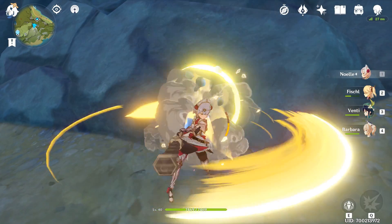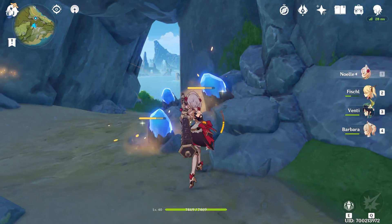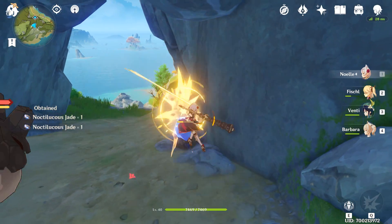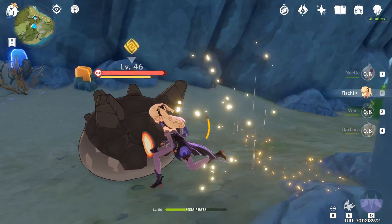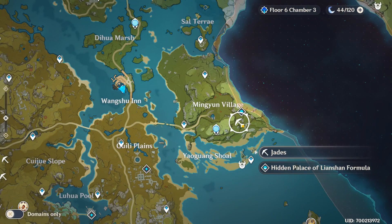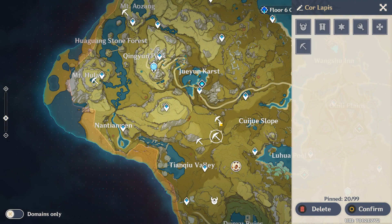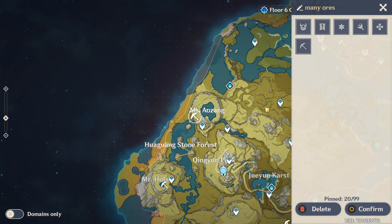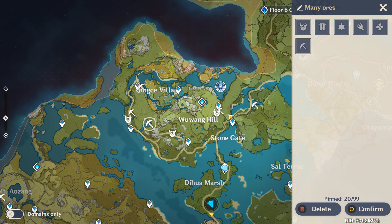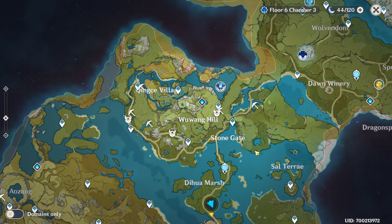Throughout the world you will find mining deposits. You need to mine 10 times for the Battle Pass daily, but these mining deposits also have a cooldown. So it's smart to optimize this cooldown and visit Crystal and Cor Lapis deposits every day with a Claymore wielder. There are a couple of interesting spots on screen right now — pin these on your map in the game and visit them every day to farm Crystal, Cor Lapis, and other materials for crafting and ascension. Keqing, for example, needs Cor Lapis to ascend, so it's really necessary to gather these materials whenever you can.